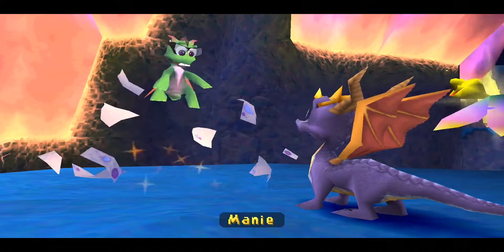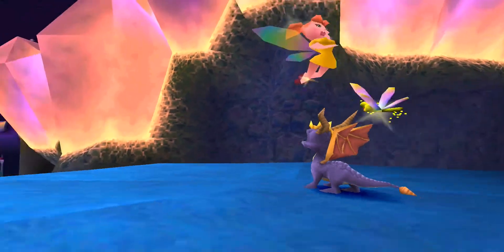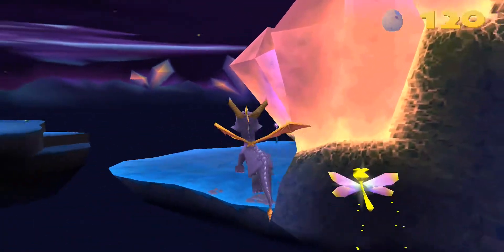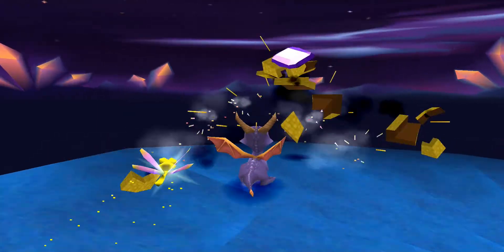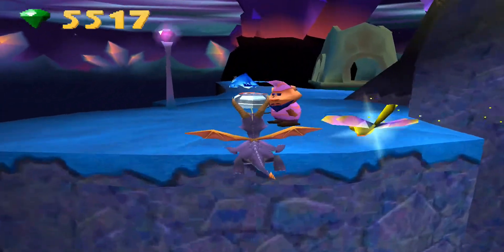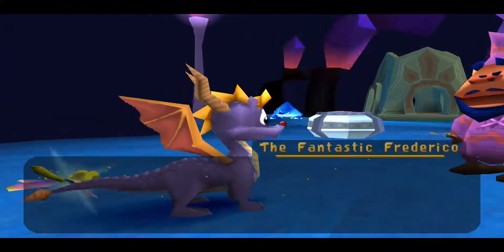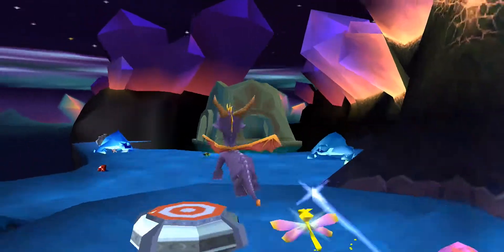There's this little egg here off on the island — just glide to it. Not that complicated. There's nothing really that complicated about this level, honestly. All things said and done, it's actually pretty simple and straightforward. There's one part that's a little bit difficult to this.